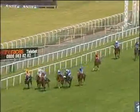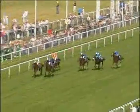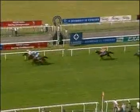Golan is running on very well on the inside from Acalarista. It's Nayef in front but being grabbed all the while by Golan. Nayef and Golan settle down to find it out — a hundred yards left to go, Nayef being grabbed by Golan, it's head and head, neck for neck, and on the inside Golan — a magnificent win on the inside!